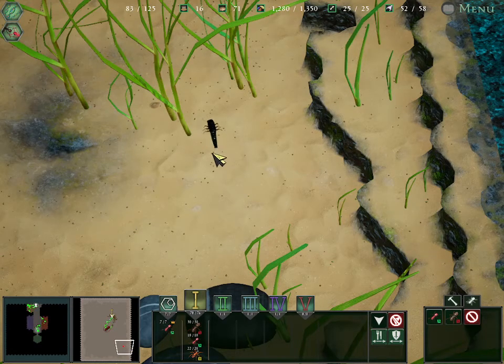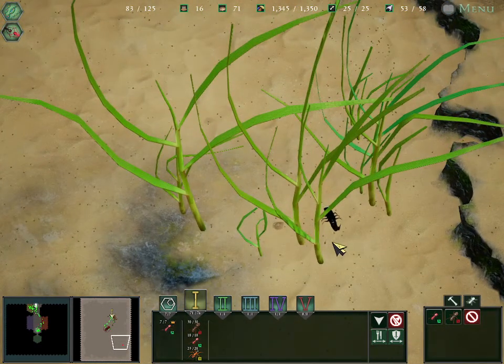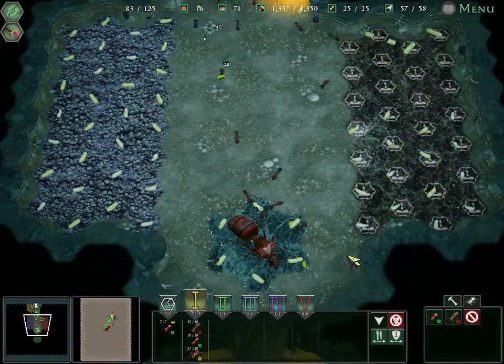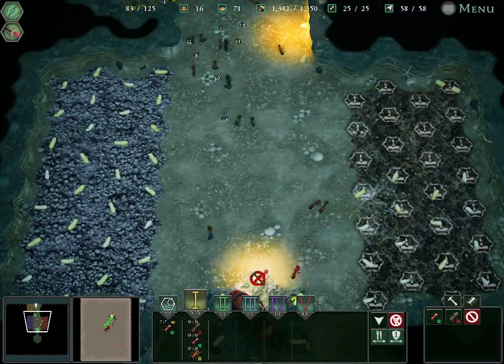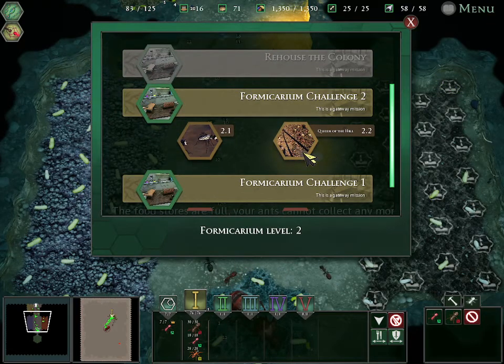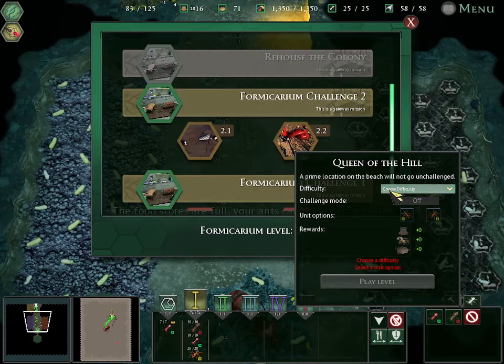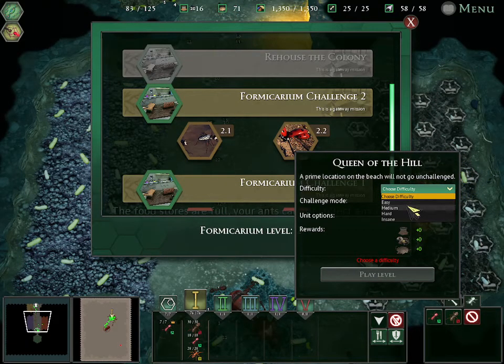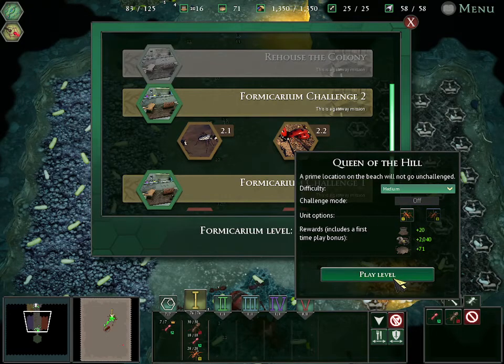We've got a little intruder in the mix. But in the meantime, while we let these guys get settled in, let's go ahead and jump into our next mission — Queen of the Hill. We'll go Mortars again, and we will go medium difficulty. We're going to be getting a lot of food and a good amount of jelly. That's what we're going for.